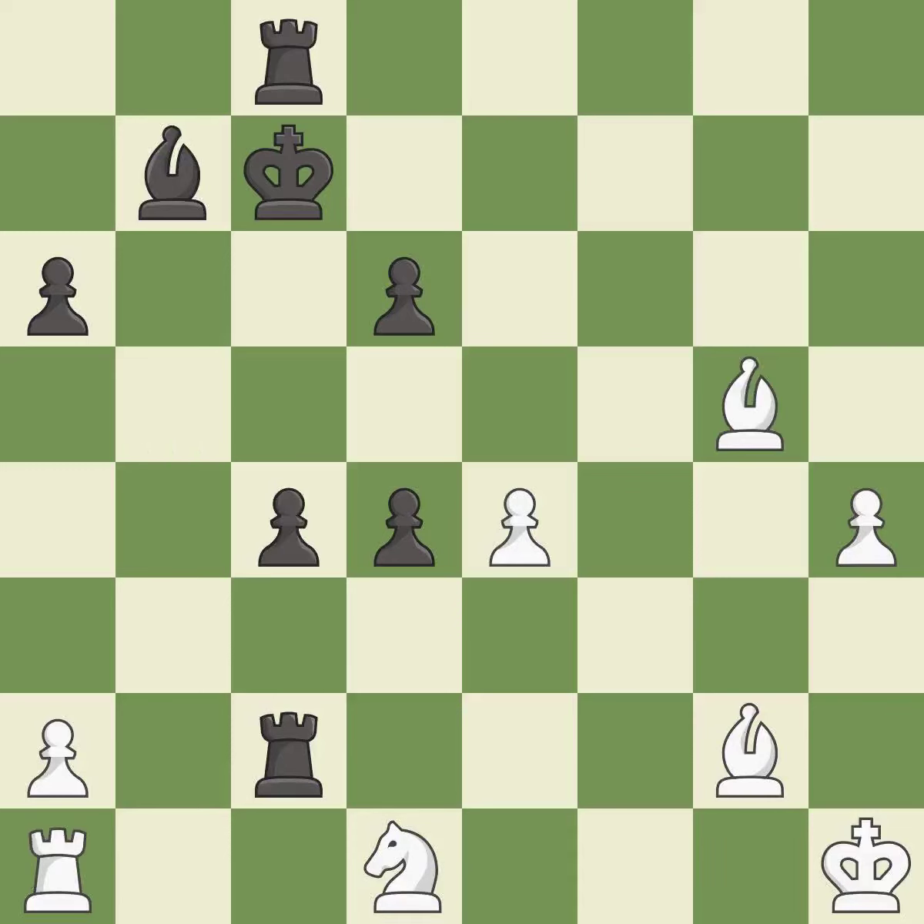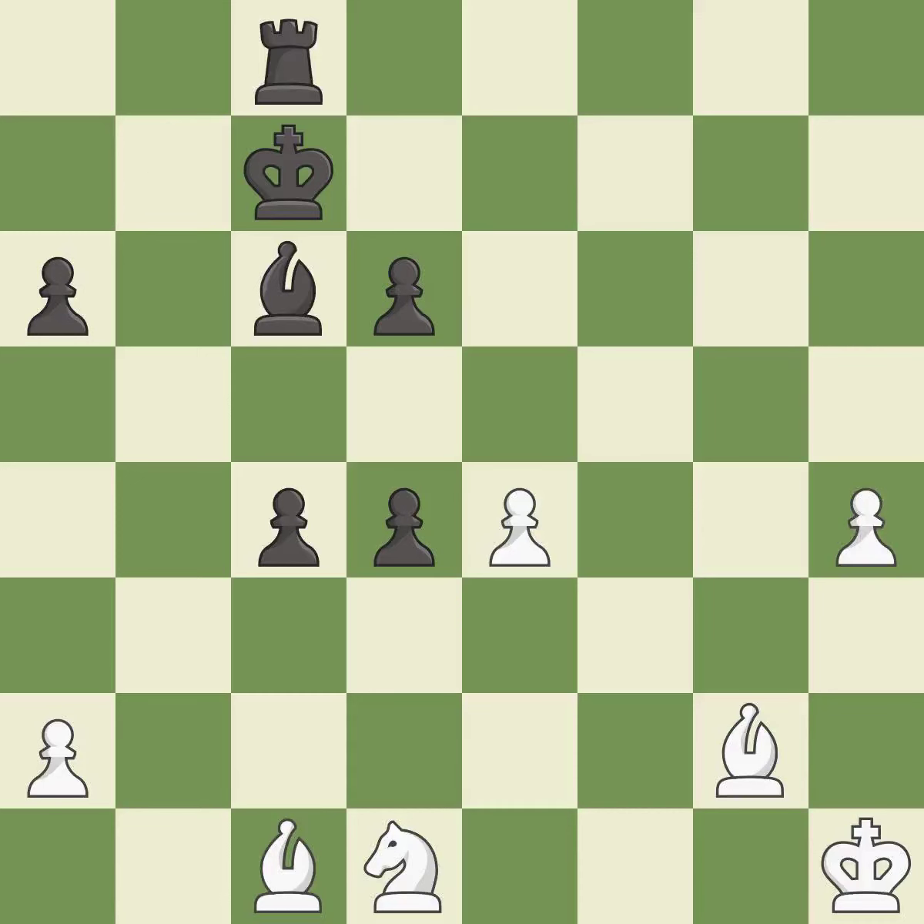This overlooks an opportunity to threaten winning a pawn — it is the only move that works. Recaptures — it is best. This misses an opportunity to threaten winning a pawn — it is a mistake. This pushes a passed pawn — it is good. This ignores an opportunity to push a passed pawn towards promotion — it is an inaccuracy. This pushes a passed pawn — it is good. There was only one good move in that position. This overlooks an opportunity to push a passed pawn towards promotion. This allows the opponent to push a passed pawn towards promotion. This is the start of the endgame and black is equal — it is a mistake.